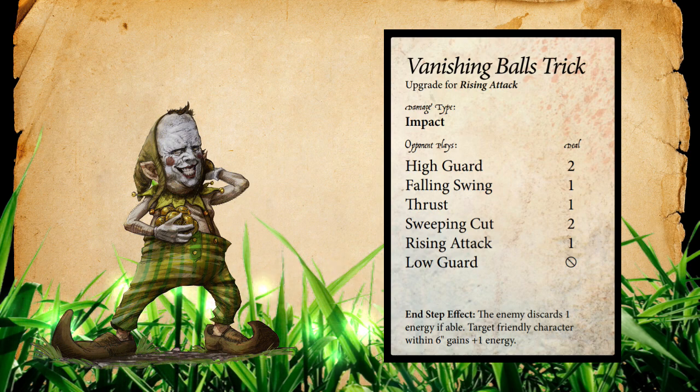Vanishing Ball's Trick is a really good signature for Kavanaugh. He's a little different as an enabler than Brother Daniel — he's support who can do work, but really wants to help others do what they need to with all that extra energy. He's a multifaceted piece whose value you don't fully see until you start putting him on the table.